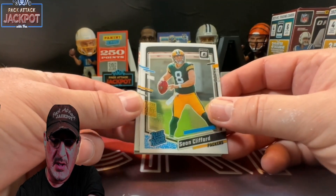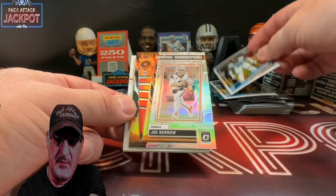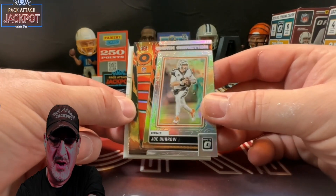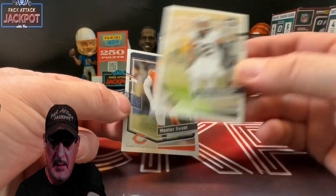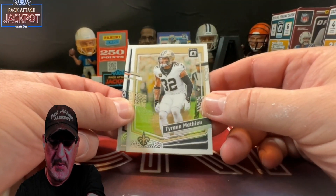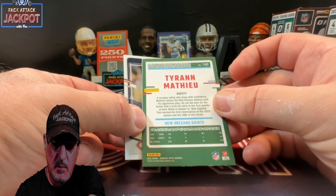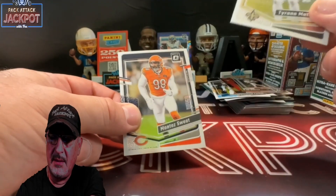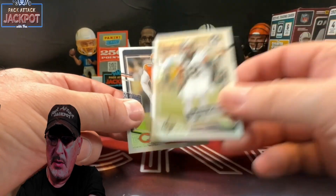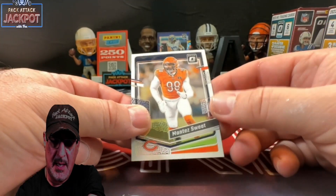Javante Williams, Sean Clifford, Packers Forbes from rated rookie. Joe Burrow on the chain reaction. I used to play basketball with him — he's from Deerfield Beach. I used to play at my LA Fitness, used to play basketball with him. He went to LSU. He's wet.